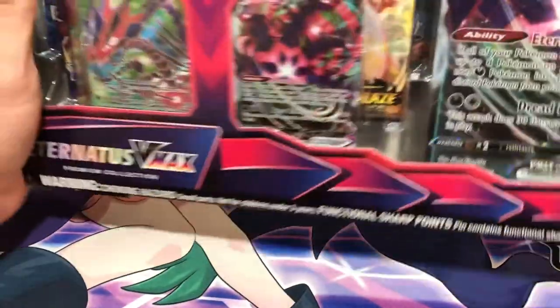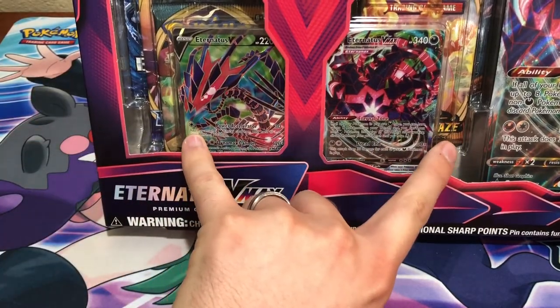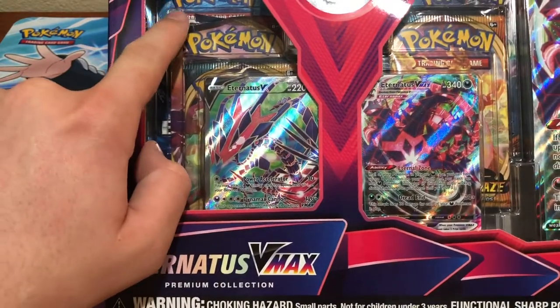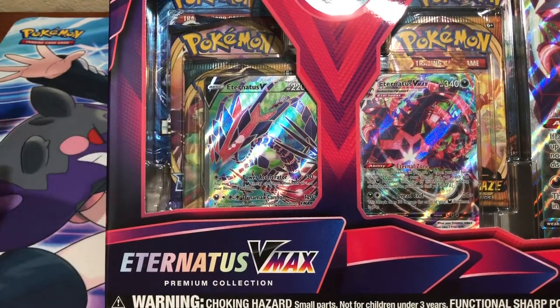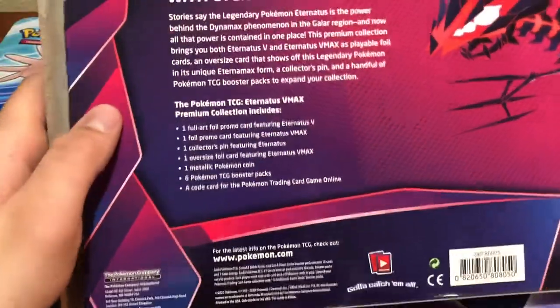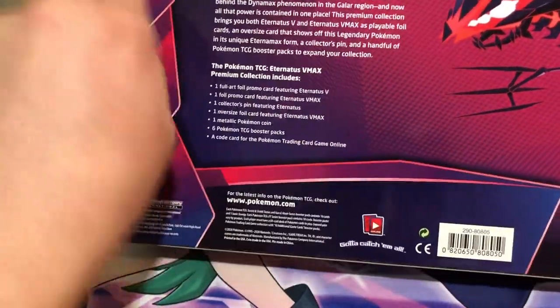We'll look at the packs closer when we get into it, but I think at least two Darkness Ablaze, maybe three. There's an Evolutions pack in the back here, which I'm excited about, and then a couple Sword and Shield base. Hopefully no Rebel Clash, but we'll see what happens. And then a card code — standard getting those card codes for you guys, which I'll share in just a minute.